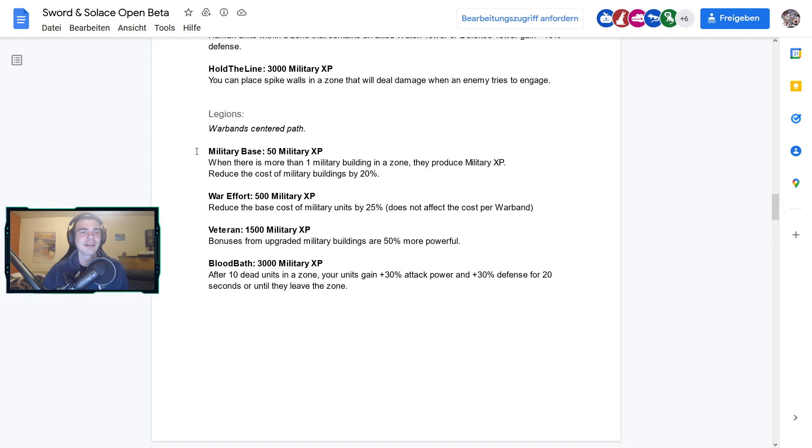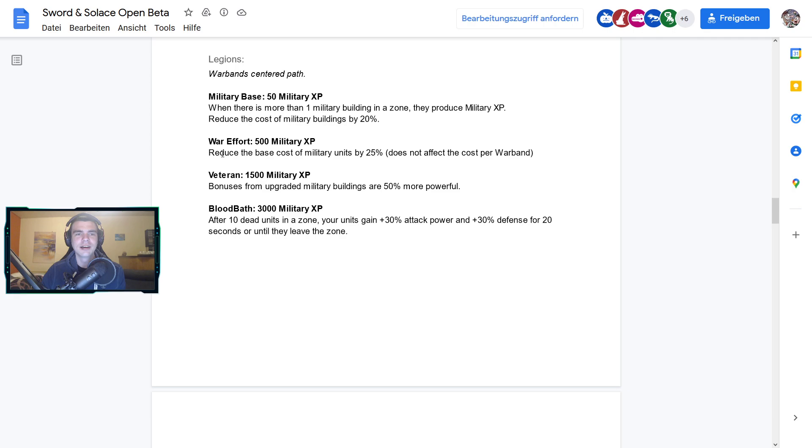The last path is Legions. We still have three paths total. At 50 military XP, Military Base: when there's more than one military unit or building in a zone they produce military XP, and military building costs are reduced by 20%. At 500 military XP, War Effort reduces the base cost of military units by 25% — though this does not affect the cost per war band. That's a pretty big difference in game.